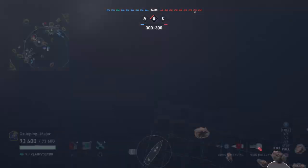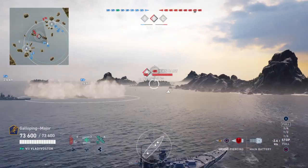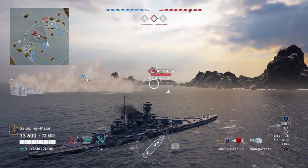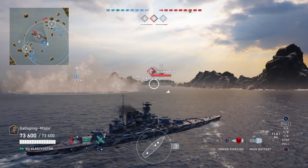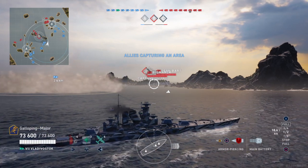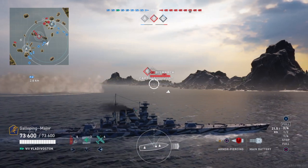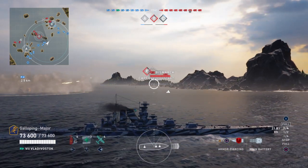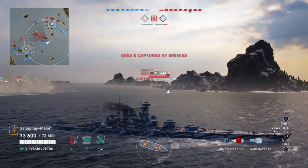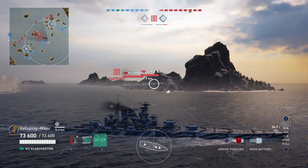There are two Jambars in the centre - well, definitely a Jambar working with the Bismarck. The Jambar and the Bismarck are in the centre; neither of them are broadside on and I kind of want to start getting turned away because they've definitely got something else in the centre. So I'm going to head over towards C, because they're going to be a bit preoccupied over here and I might be able to get a different angle on them - fingers crossed. I might even just chuck an aircraft as well.